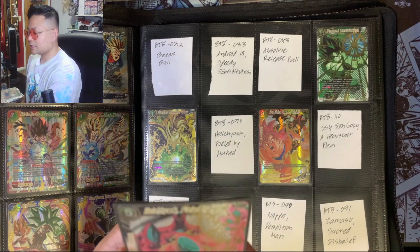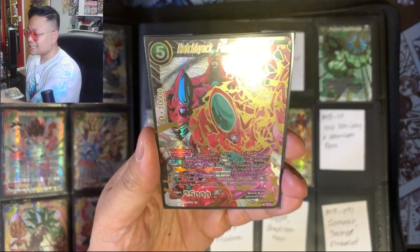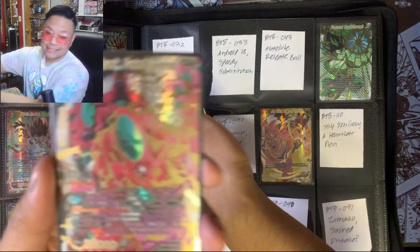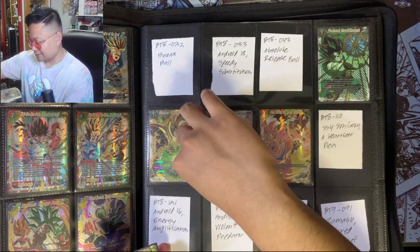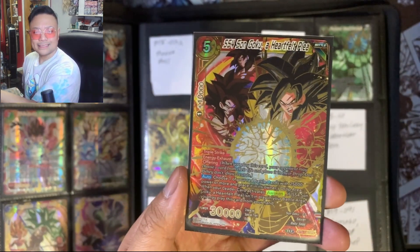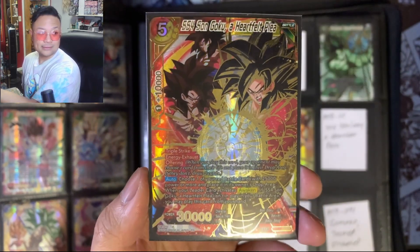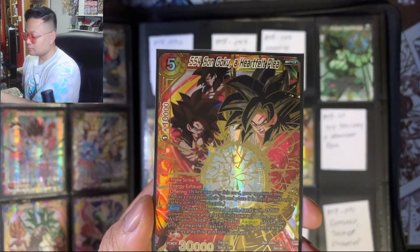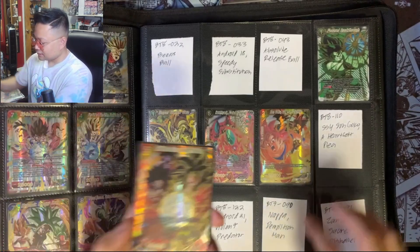Next up we got Hatchiyack Fueled by Hatred — not one of my favorite characters, but it looks kind of cool and it's pretty affordable. The next one, surprisingly, is not that affordable — it's like eight to ten dollars. We got SS4 Son Goku A Heartfelt Keening, and the artwork looks pretty awesome. It's probably my second favorite in this set besides Dawn of Divinity Goku.